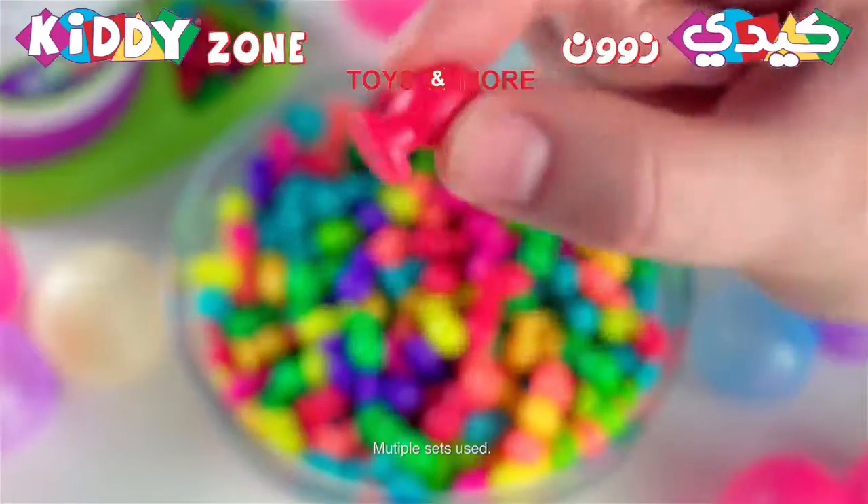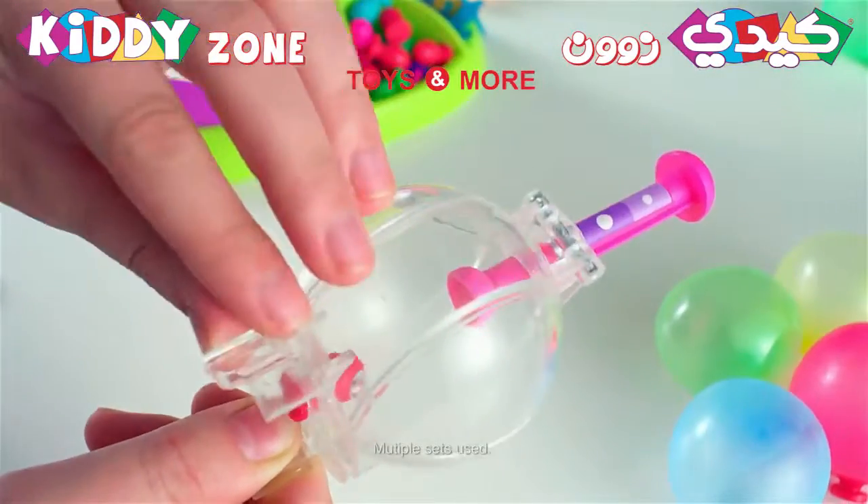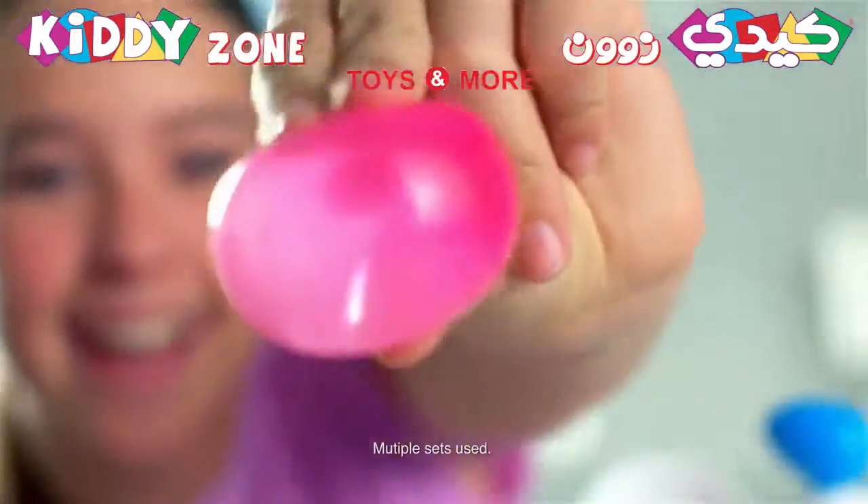You gotta inflate to create. Put the pellets into the inflator. Pump — Oonies inflate and magically stick.